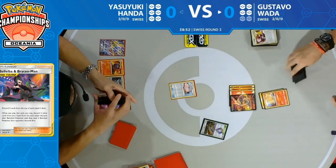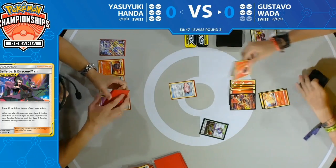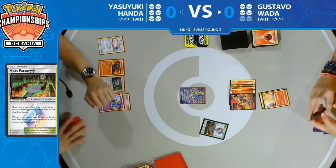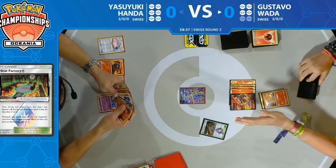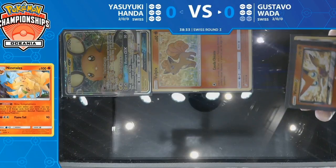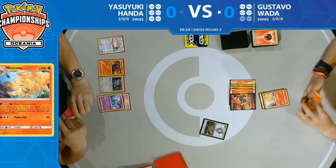An attachment goes to Victini V, and he's using that Nine Temptations ability to bring up the Zacian V to the active position on Yasuyuki's side. This is where Gustavo really pulls ahead — getting two prizes off this knockout. After just three or four turns, he's already down to two prizes. A pretty dominant display from Gustavo.